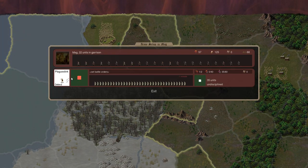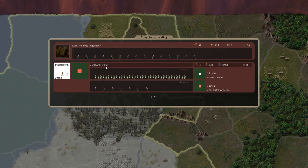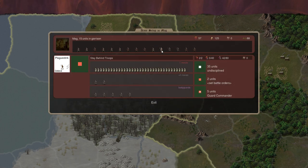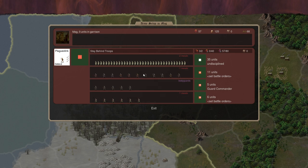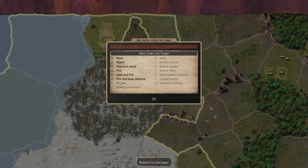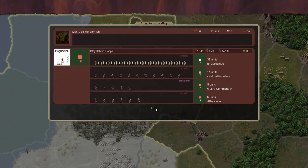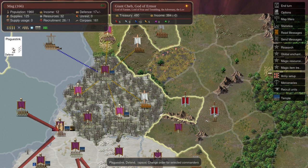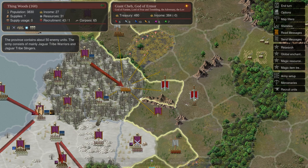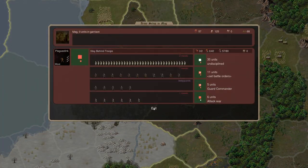Plague Stink can do that job — tell him to stay behind and give him a small bodyguard contingent. Get the ghouls in there to attack the rear as per usual. Let's see if Plague Stink is capable of taking out these jaguar warriors. There's quite a hefty defense force there — 50 units against 57, mostly zombies. It's not going to work with just him alone, let's see if we can bring Gnar into it.